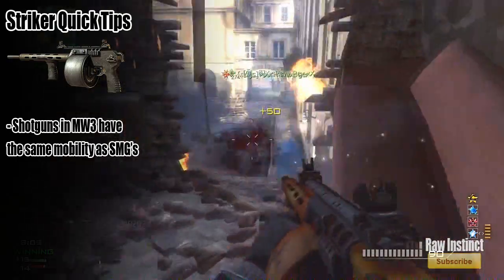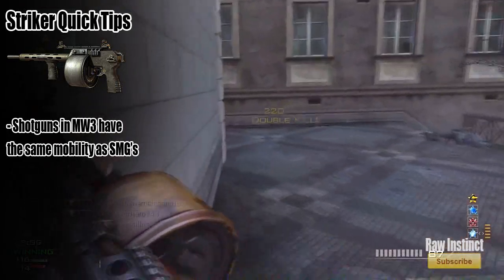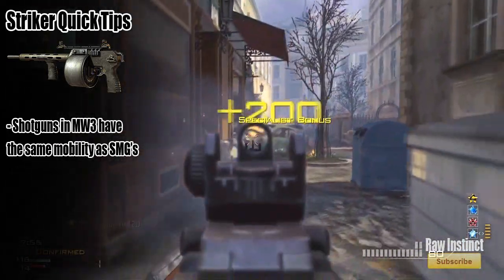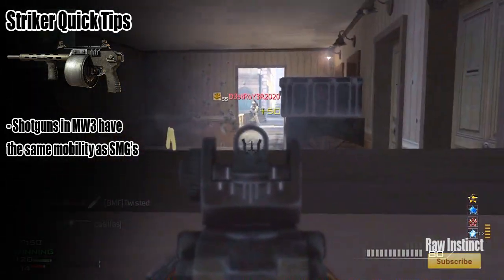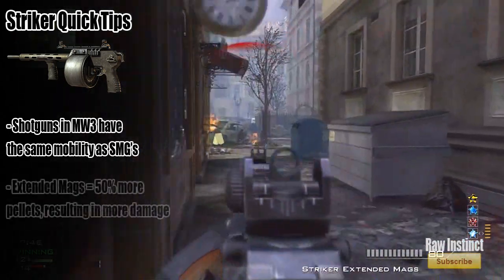If you are a veteran Call of Duty player, you know that in past Call of Duty games, shotguns ran a little slower than the SMG, so a lot of people didn't really rush with them. But it's a whole different story in Modern Warfare 3 — shotguns actually run just as fast as SMGs. And with the maps being so close quarters, you guys can do very well.